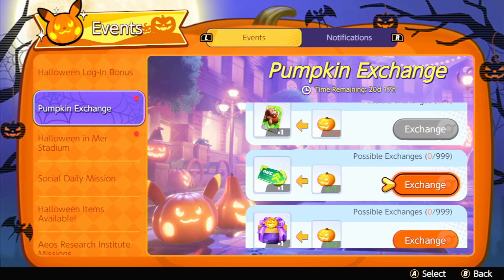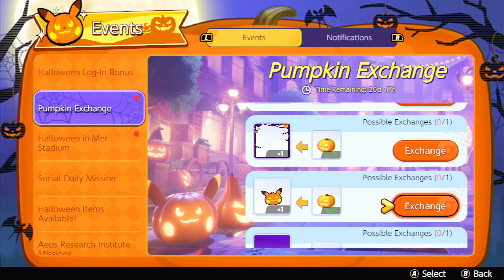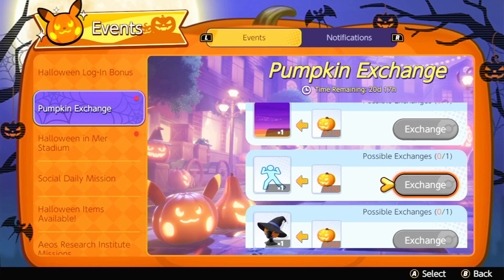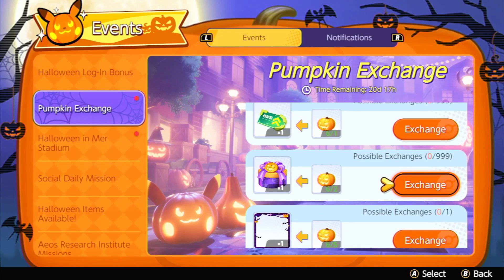Don't buy any of the non-exclusive items from the pumpkin exchange. If you have enough coins you can just buy Greninja, but if you get lucky with your pumpkin boxes you can buy Greninja that way. And I think you should just buy the witch's hat with your tickets — you should have enough. So as long as you grind you should have enough for all of the exclusive items.